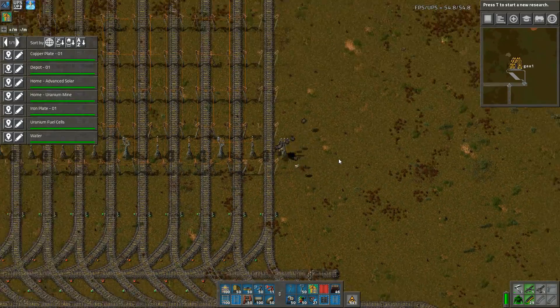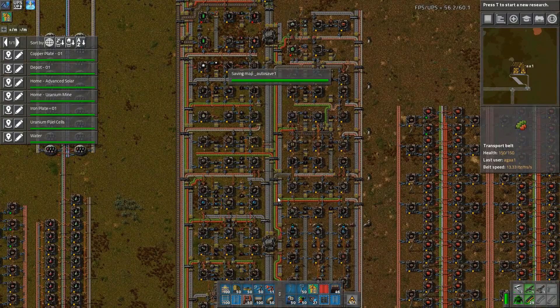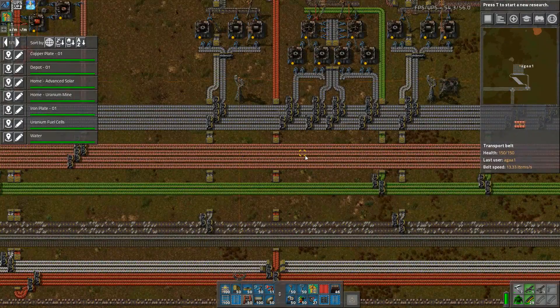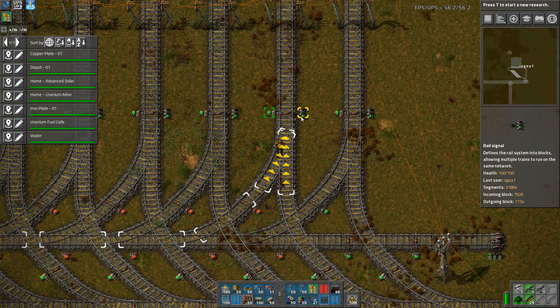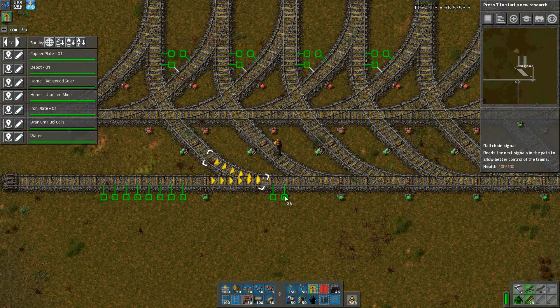There's some stuff going on — these signals are flashing in a funny way. I'm not sure why. I think everything might be okay but I may have to investigate. There may be something wrong with the rail system. I did leave this running while I was at my parents for about five or six hours, just to fill up some chests I'd emptied out. Apparently it has done that. Now I need to figure out these signals.